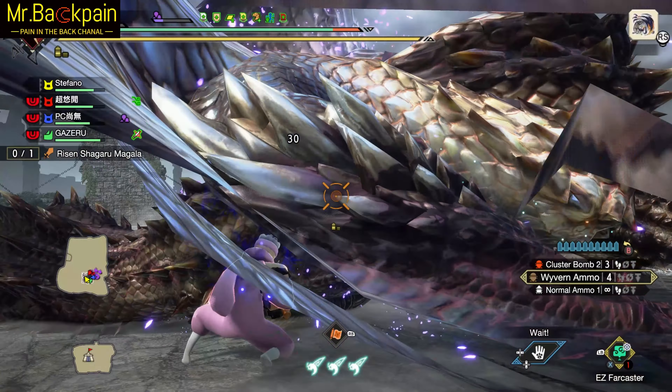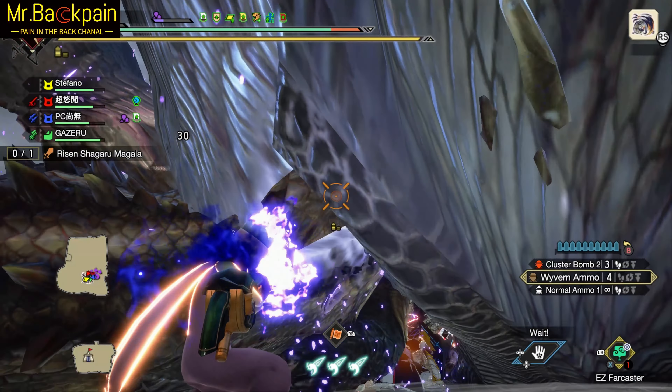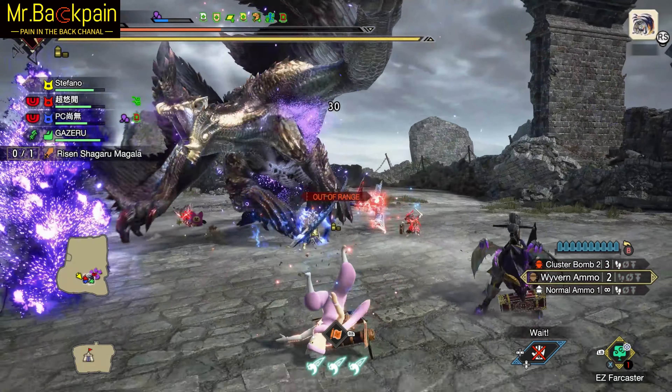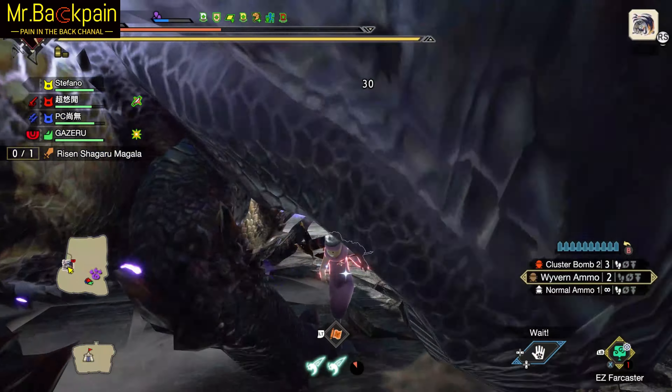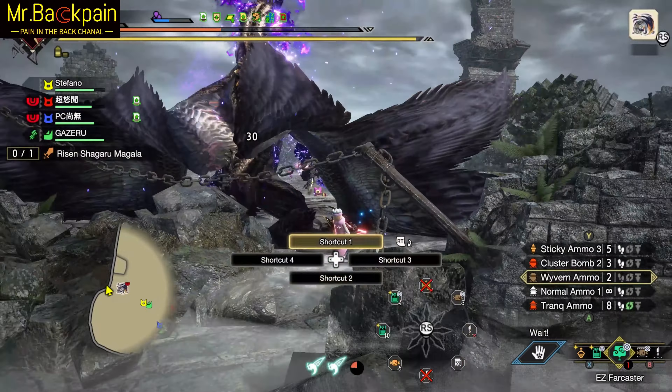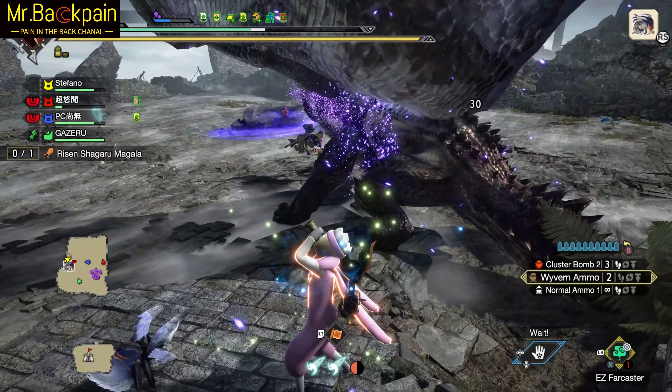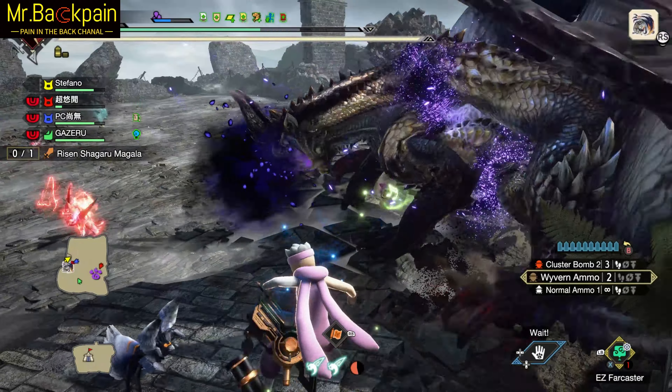Well, back to the fight — aim for the head. The Sticky connects, stunning the monster momentarily and creating an opening for the rest of the team. Our teammates unleash their arsenal, dealing massive damage to the monster. Mii continues to strategically use Sticky Ammo, repeating the process to create further openings and keep the monster under control.